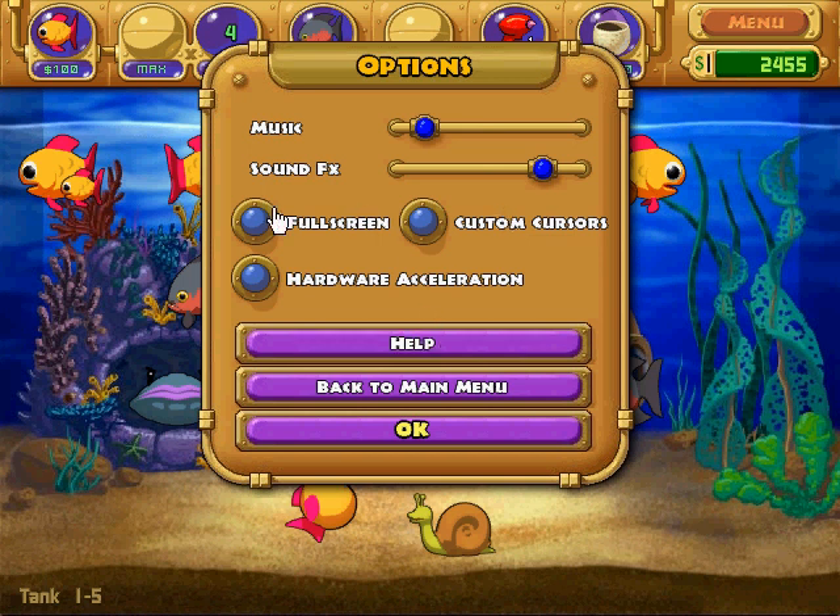Welcome to part 3 of Let's Play Insane Aquarium Deluxe. In the last part, we got level 1-4 completed and we got 1-5 halfway done. So in this part, we're going to complete it and then go to the minigame.